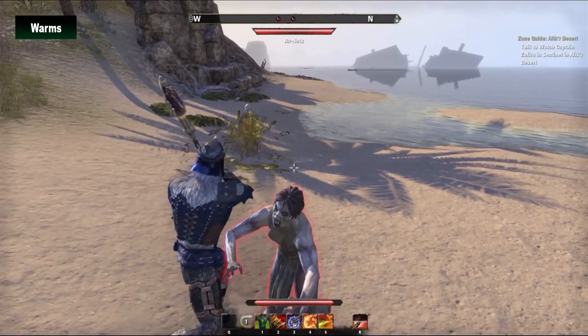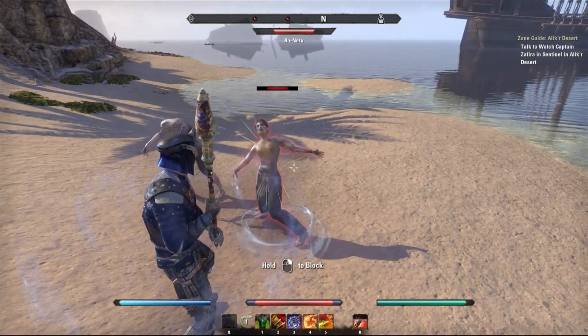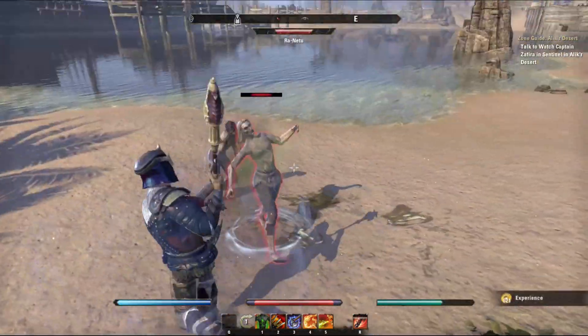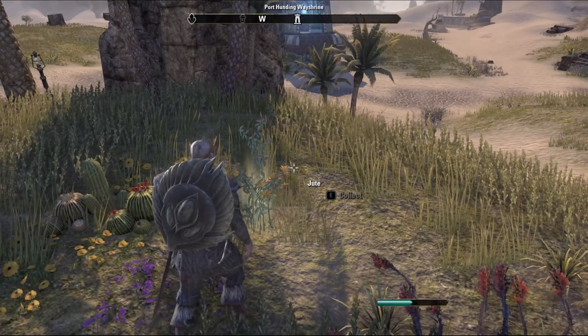Worms are used in salty waters. You can collect worms by killing zombies, or harvesting flowers and clothing materials such as this one.